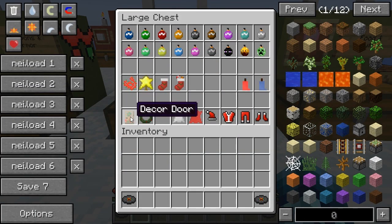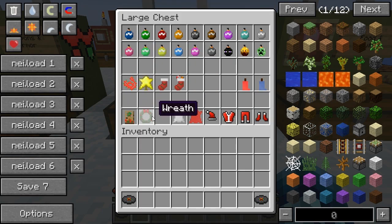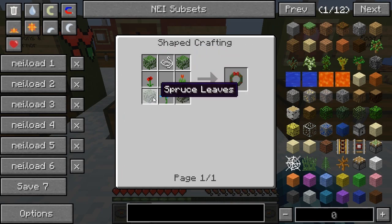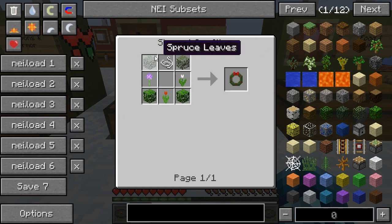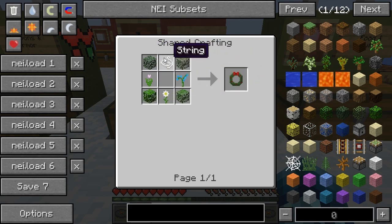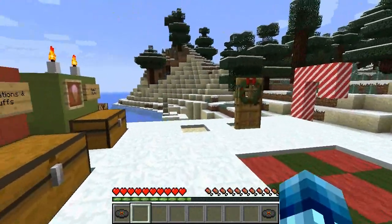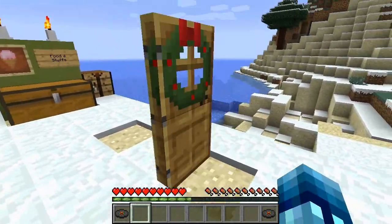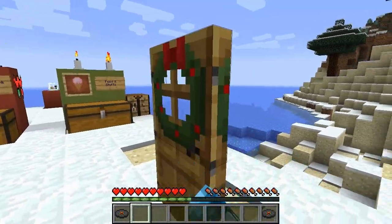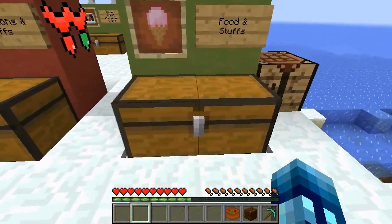There is a decor door — to craft it you'll need a wreath and a regular door. To craft a wreath you use any sorts of flowers and leaf combinations with some string at the top, and you'll get a wreath. Combine it with a door and here is what it looks like — just a normal door with an awesome wreath on it.